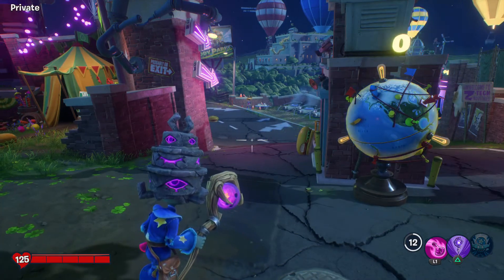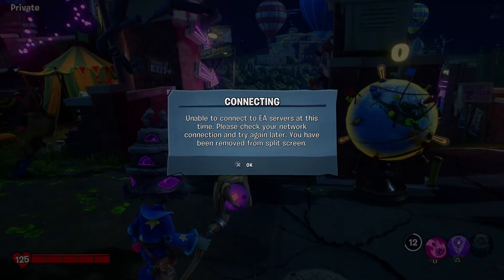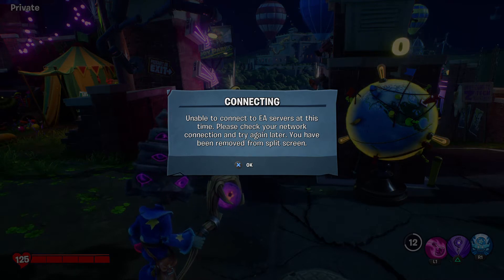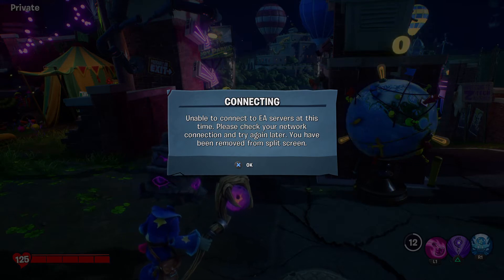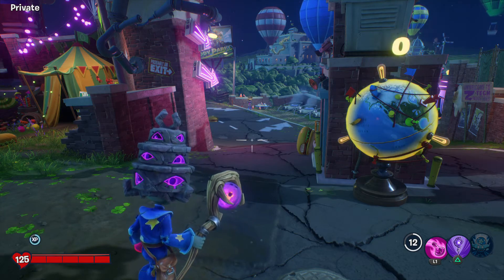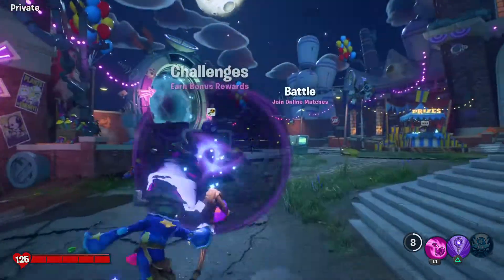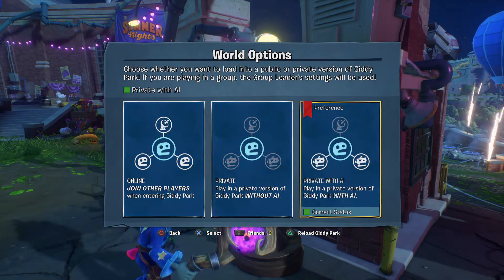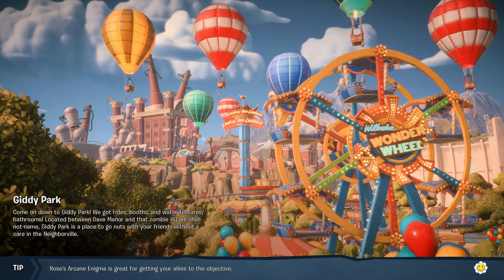You need two people for this. If you get an error that says 'Unable to connect to EA servers at this time, please check your network connection and try again later. You have been removed from split screen,' I don't know what to tell you. But if you're on the AI one, go to the middle one without AI and that one should work.